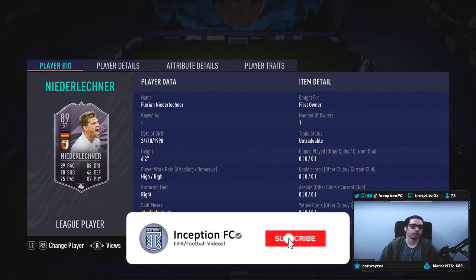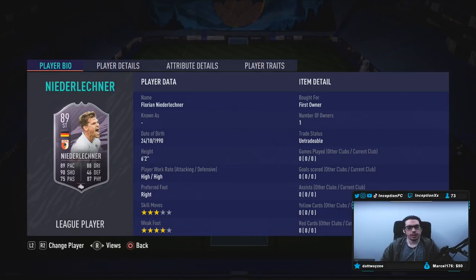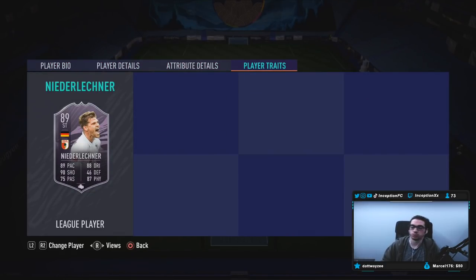Hey guys, what's going on? Inception here and welcome to another video. Ladies and gentlemen, we have the new — I'm going to butcher this guy's name like crazy — Niederlechner card. Niederlechner? Niederlechner? We're going to go with Niederlechner card to review today. He's 6'2", high-high work rates, right footed, 3-star skills, 4-star weak foot. Can't wait for the comments to roast me on that name.